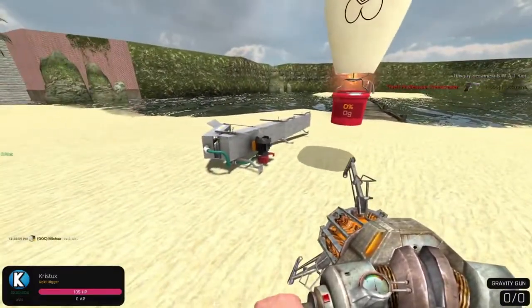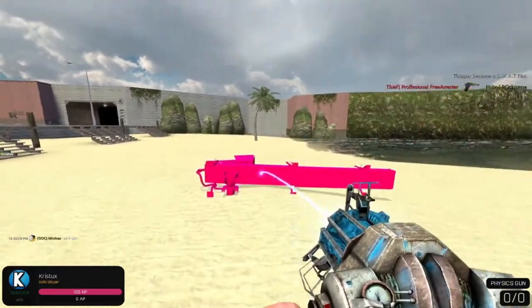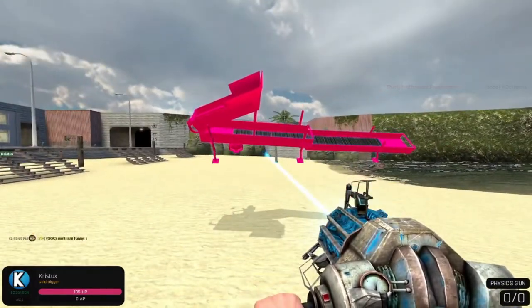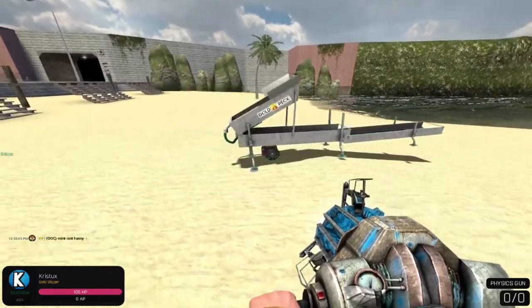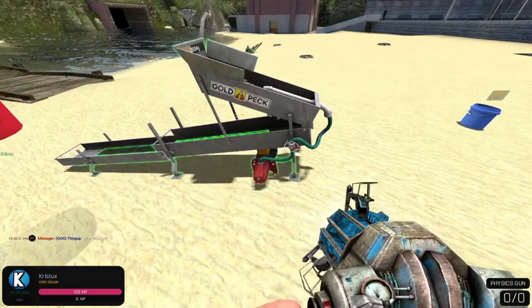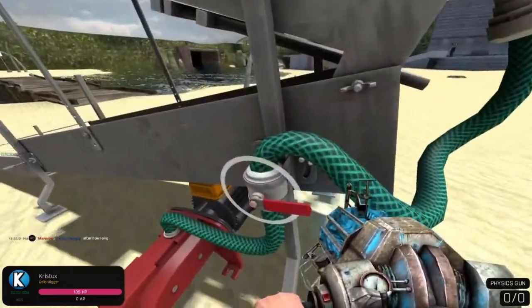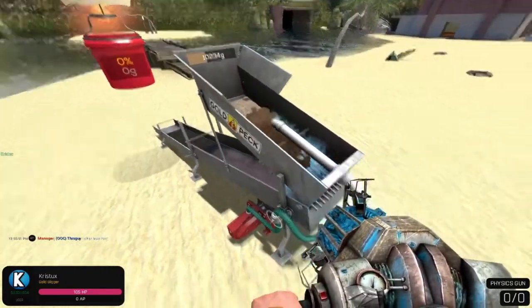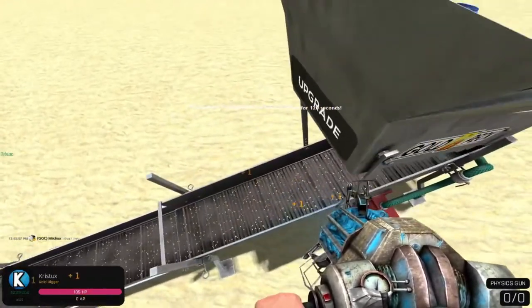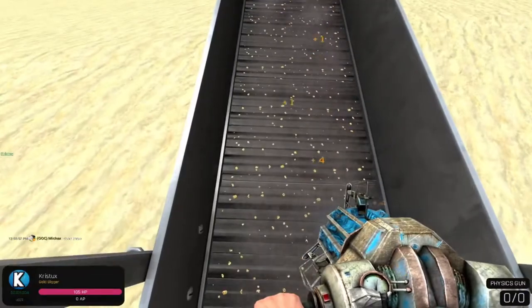That's not what's meant to happen — I don't know why the machine keeps falling over. I'm a professional, as you can tell. So you do this, and then to actually wash it for gold, you click on this thing here which will pour water down. As you can see, this is the gold getting trapped in the rubber mats. So shiny.